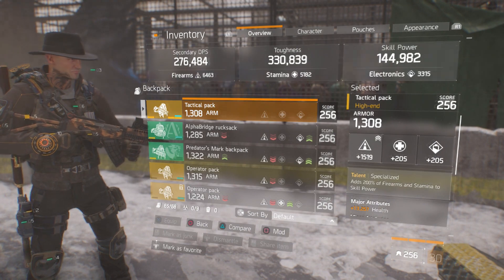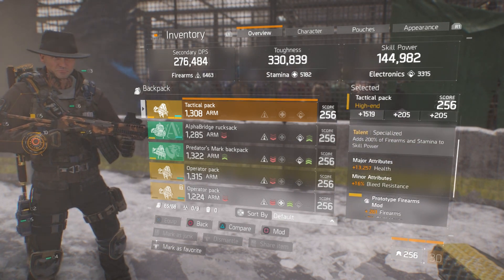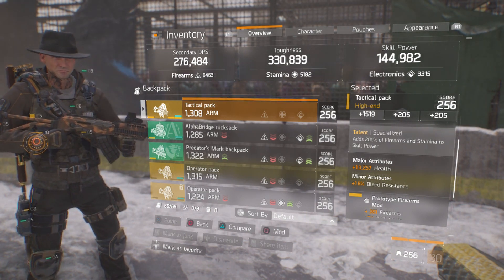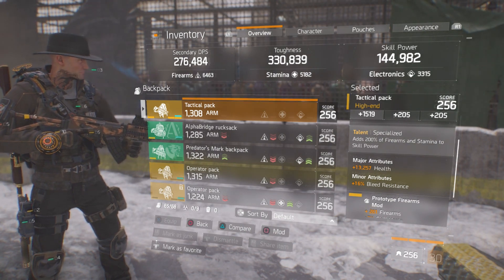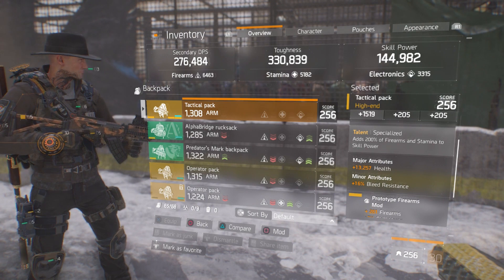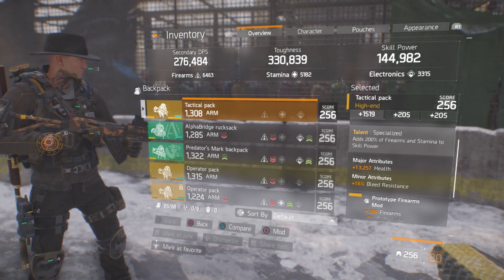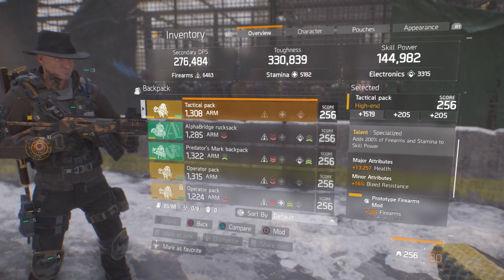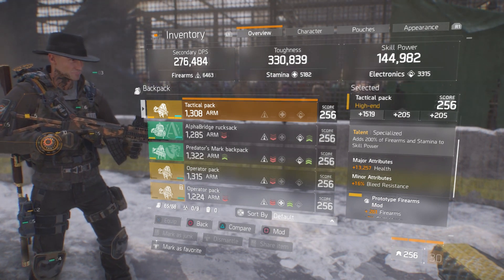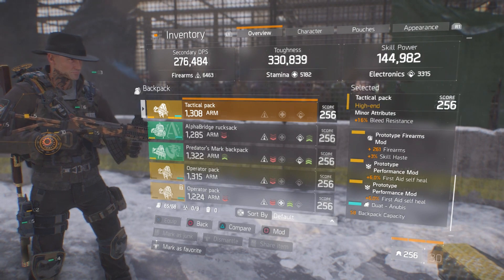Moving on to the backpack — it's a Specialized backpack with a good firearms roll and 1,308 base armor. Major attributes include health, and the minor attribute is bleed resistance. I don't have ammo capacity on either my chest or backpack since Lone Star already gives plus 100% ammo capacity. Bleed resistance comes in really handy on legendary incursions where NPCs can inflict bleed, and also against Dark Zone shrapnel from seeker mines, or groups running Predator's Mark. Mod slots have 261 firearms, 2% skill haste, and two rolls of 6% first aid self-heal.